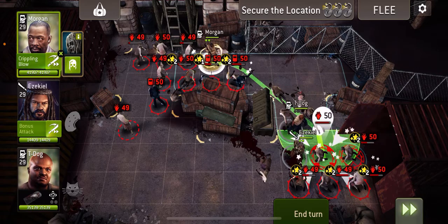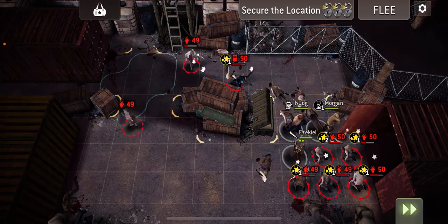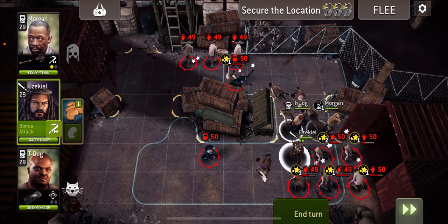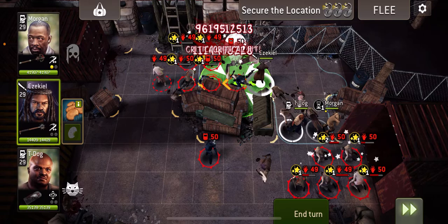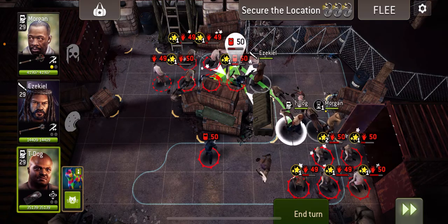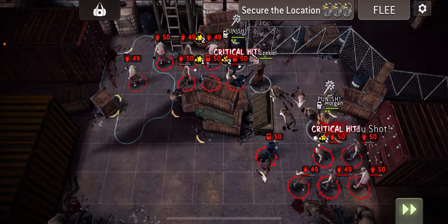And what I'm going to do is get on that door now. So I'm going to use Morgan's Charge Attack to move across and then his bonus attack to get on the door. Spawn block — so nothing coming out. T-Dog didn't get charged, which is a bit of a pain. But what we're going to do is go and stun the stuff that's up here with Zeke. No charge points of course. And try and get some charge points on T-Dog — and got him charged, which is great.